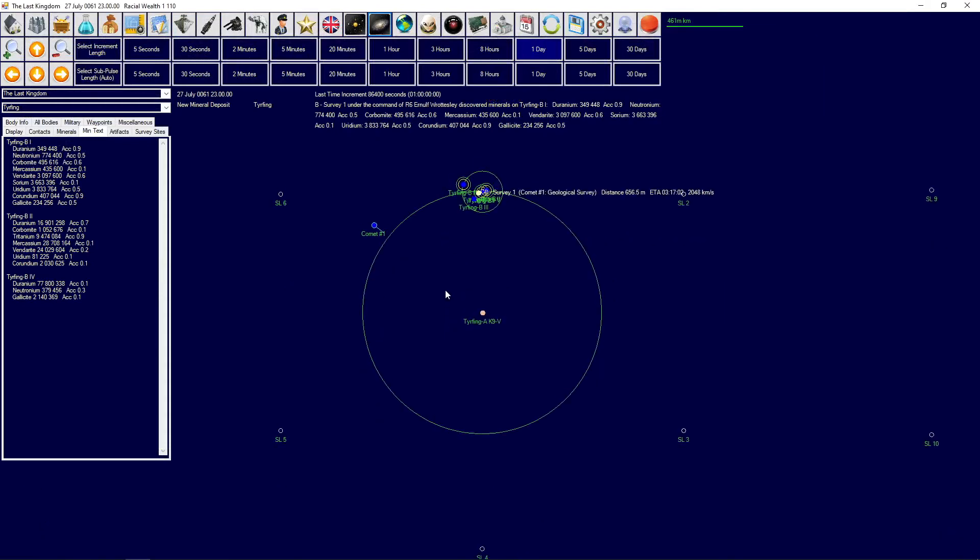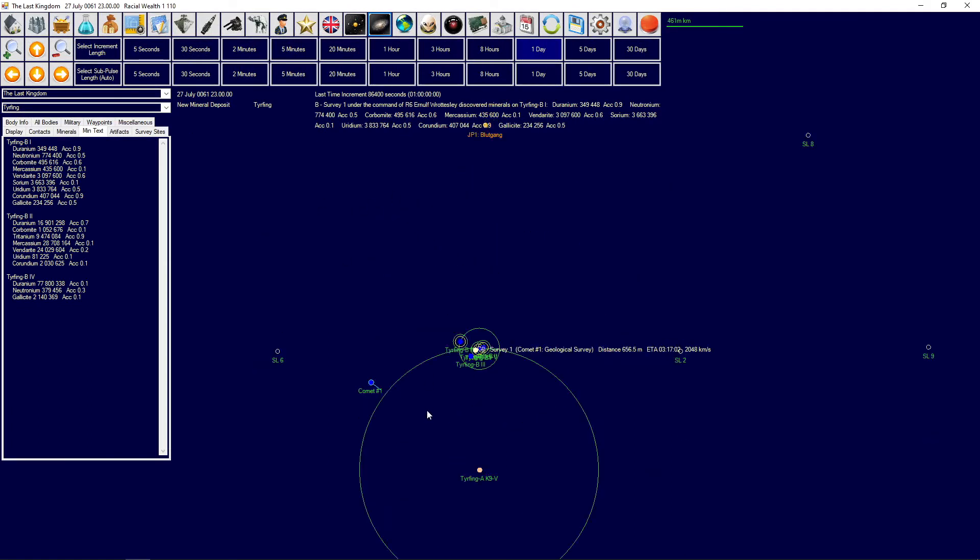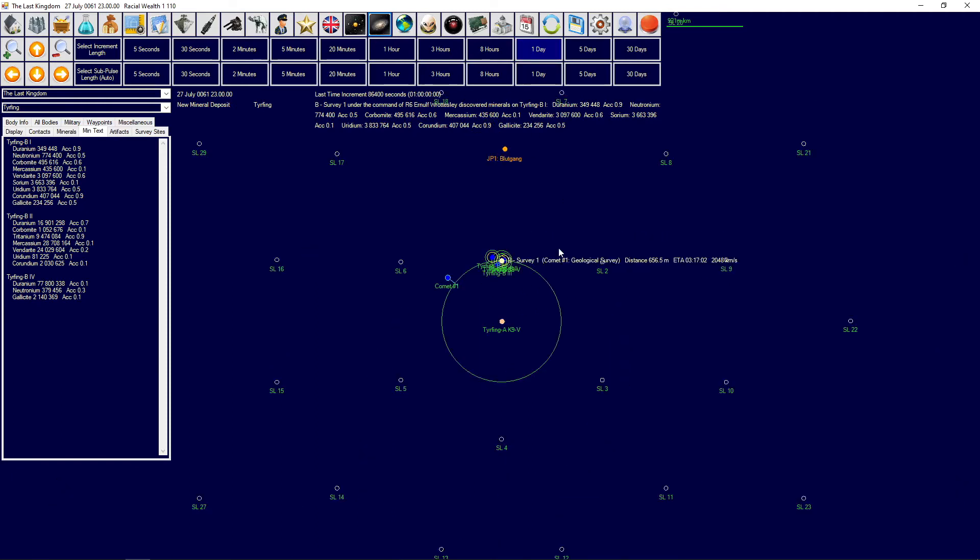The survey vessel is still going for the comet - there was a lot of comet over there. Hopefully we'll find something good at the comet too, because this seems like a pretty good system so far. It's not a particularly big system but I'll take it.